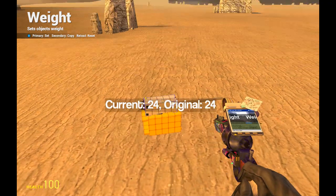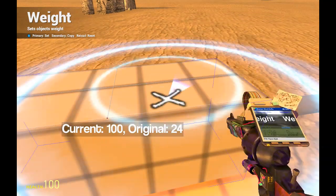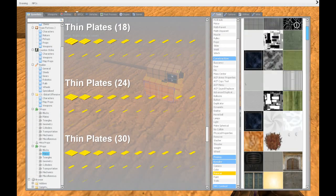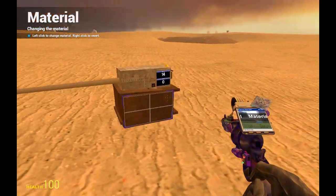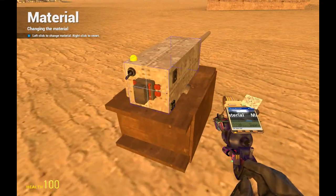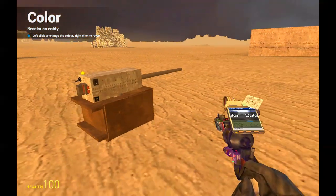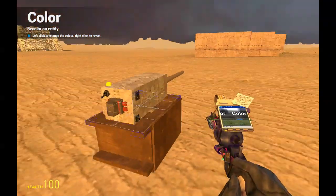Now we look at weights — we want to change this to 100. The ammo crate is 300 and you can't change that or it will stop working. We also want to change the materials. And we want a darker color on the gun — let's take a light gray and put it on. A bit darker — actually too dark. Let's go for a more light gray. Yeah, that's better.